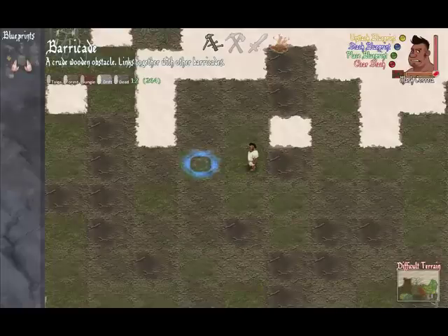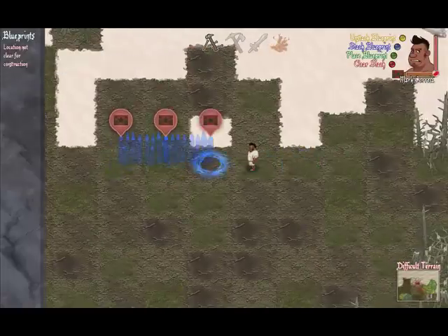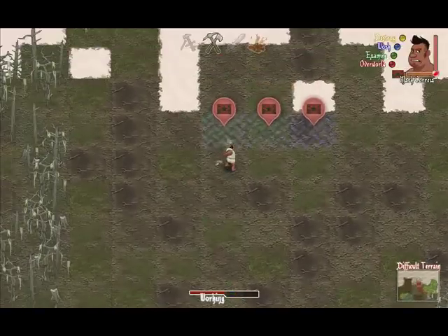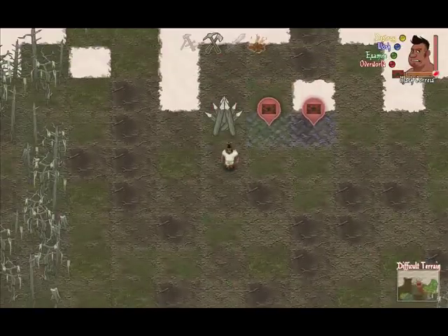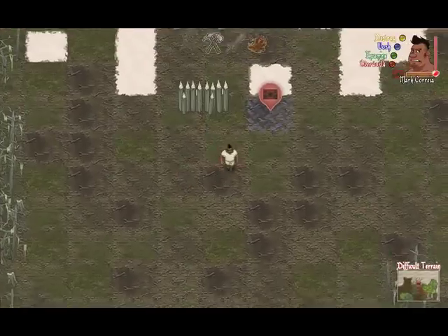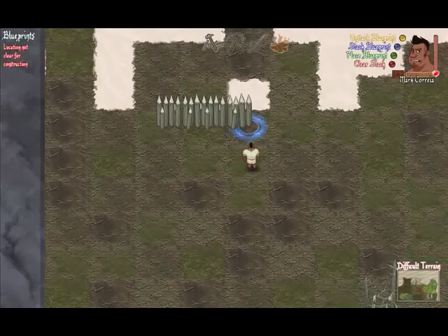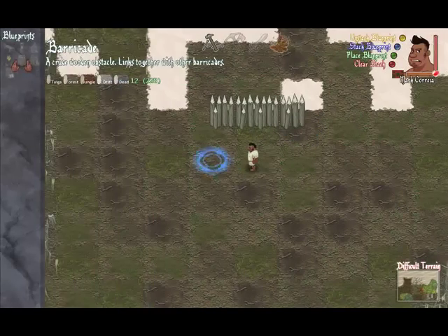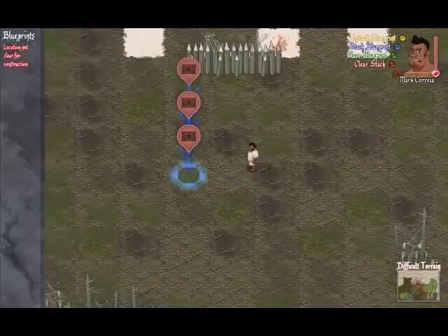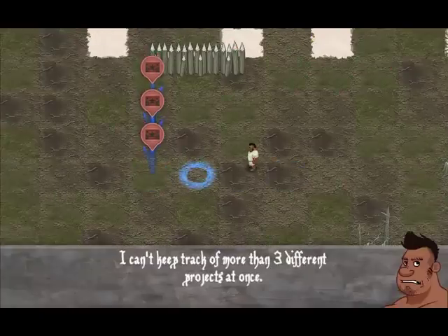Press stack blueprint to put down some blueprints, and then work the blueprint in normal mode. Piece of cake — just keep doing that. Note that you can't put more than three blueprints down at a time.